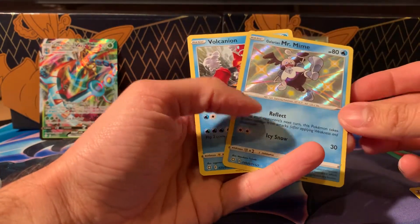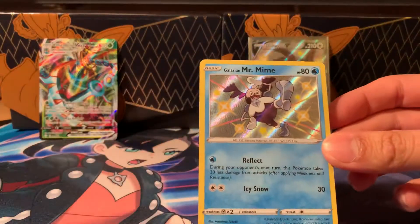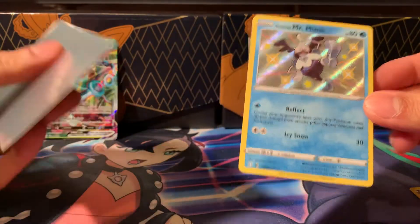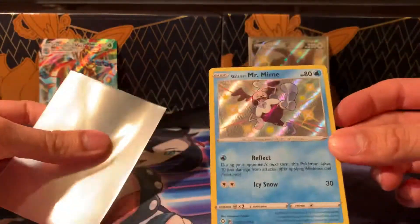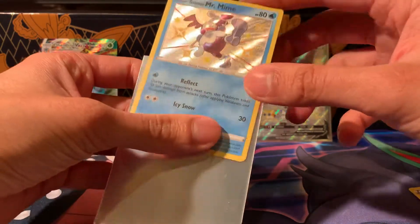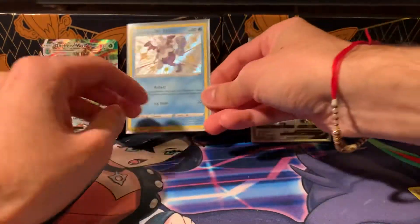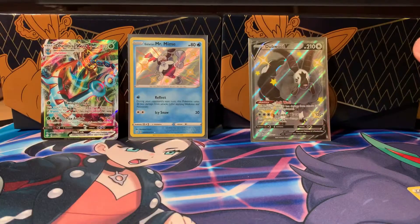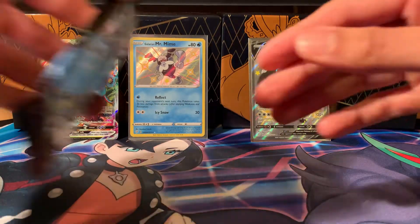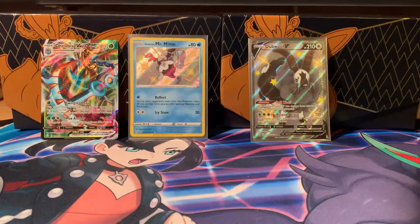It's a Galarian Mr. Mime! Yay — Galarian Mr. Mime, we all love that I guess. I think I pulled this already. Mr. Mime scares me a little bit — is he Ash's dad or stepdad in the anime? I don't know. I'm not the biggest fan of Mr. Mime. I'm so glad I haven't got the pink collection holographic version of it.